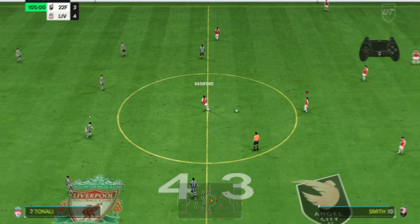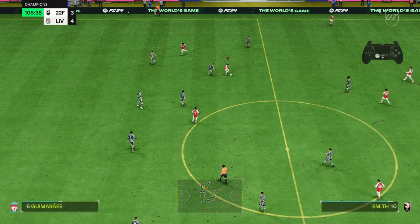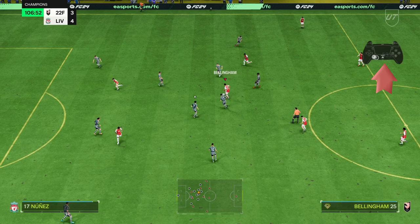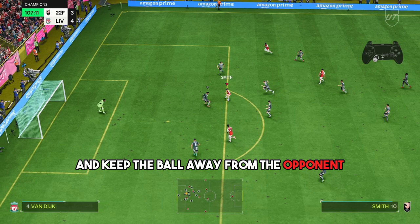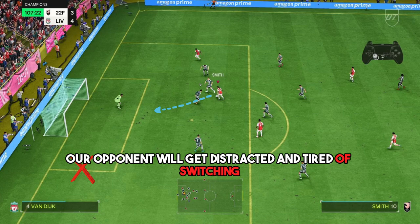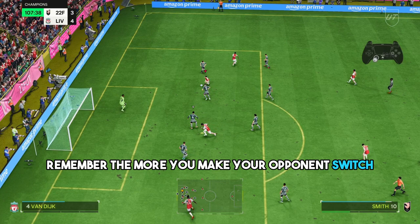Another very good example. We're behind in the shootout — we don't panic, we only keep possession. We don't use R1 dribbling or any other skill. We just try to be patient and keep the ball away from the opponent. Eventually our opponent will get distracted and tired of switching, and we will score the goal. Remember, the more you make your opponent switch, the more space you will find.